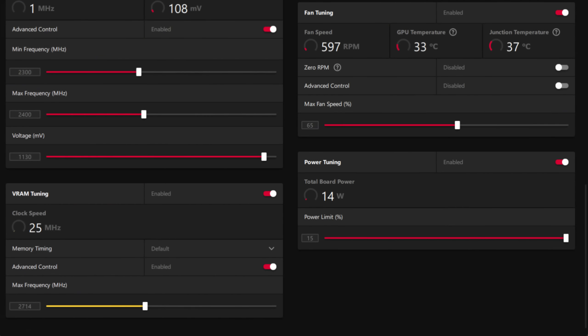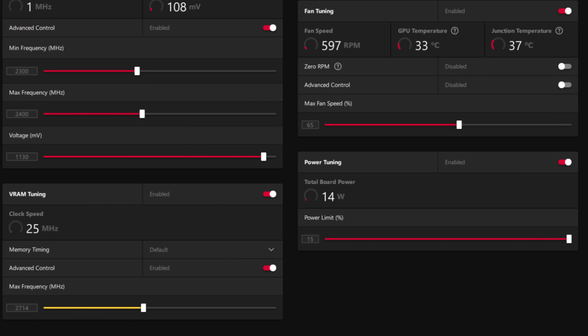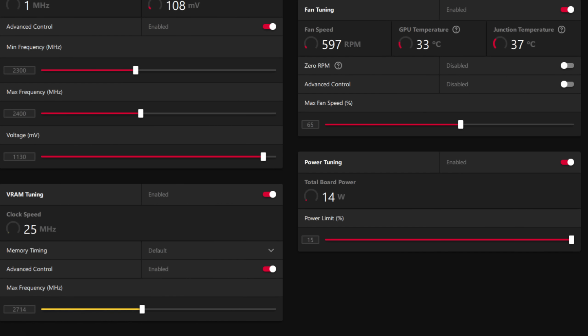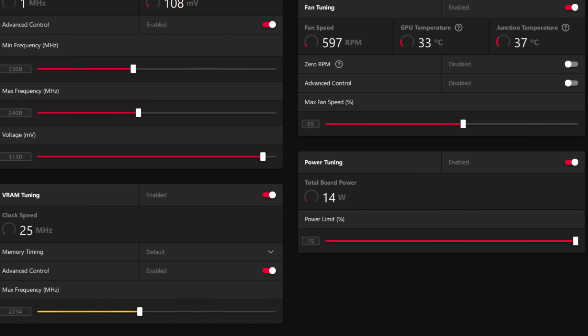That does not happen with, for example, 23.2.2 drivers, where the VRAM clocks are usually around 10–15 MHz. Now they are between 600 and 900 MHz, leading the power draw to never drop below 30 watts, when usually it would drop to around 16 watts when fully idle.